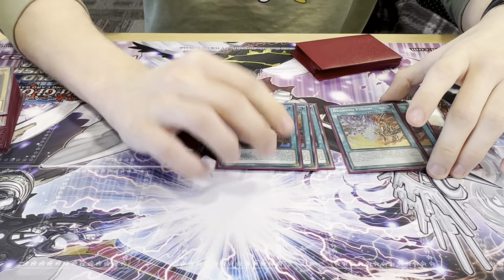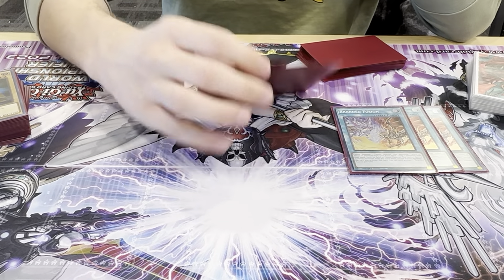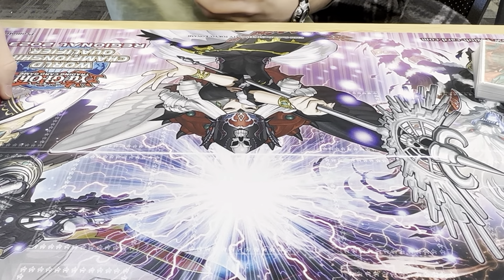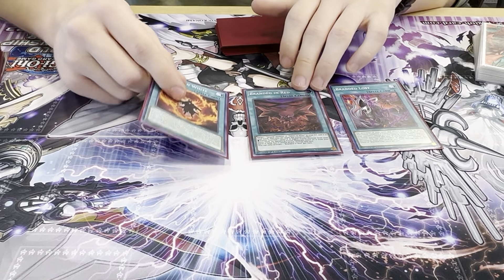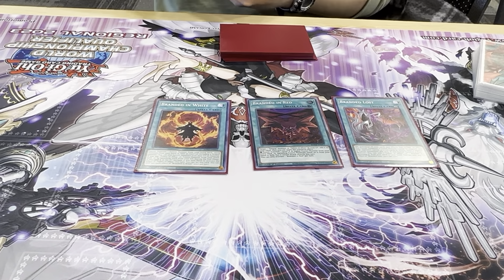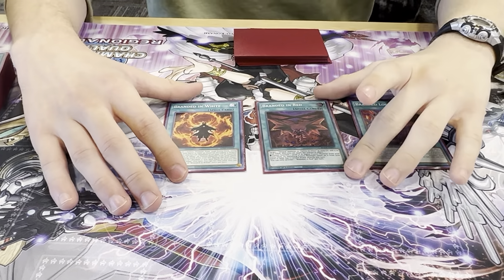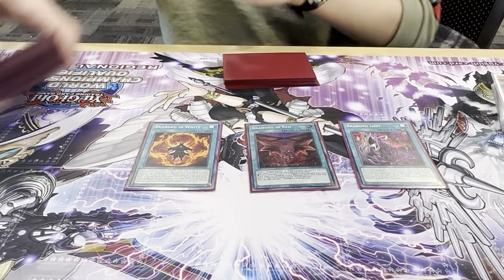Three Branded Opening — you gotta play three or you get Ash'd every time. I only got Ash'd maybe five times which is still a lot. Two Opening hurt consistency quite a bit; three is good and you get the protection effect, which helped in my one Kashtira match. The rest is Branded spells — one Lost, one Branded in Red, one Branded in White. No Regained, because with the low Vistobelta count it doesn't make much sense.